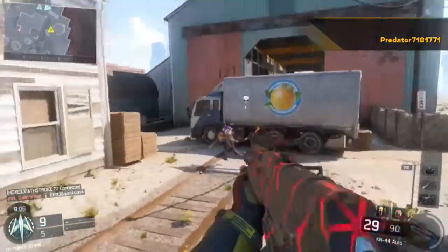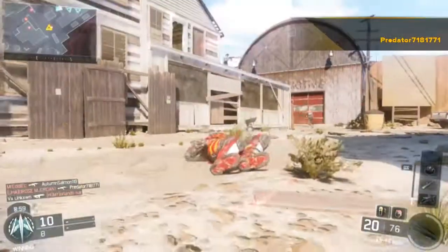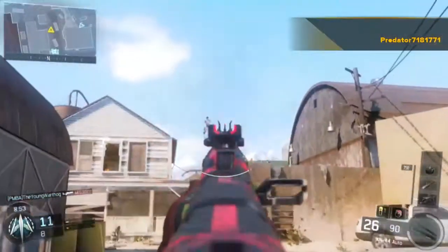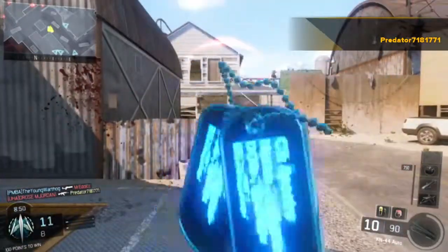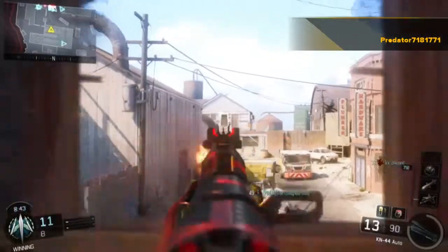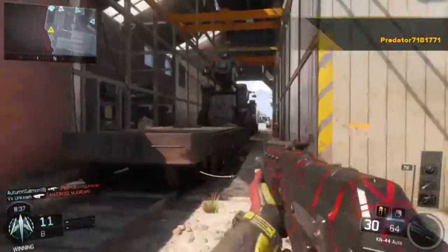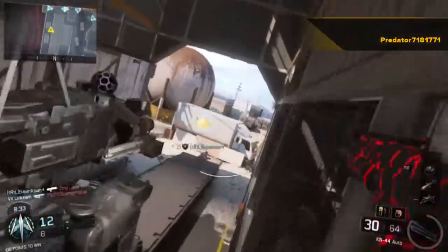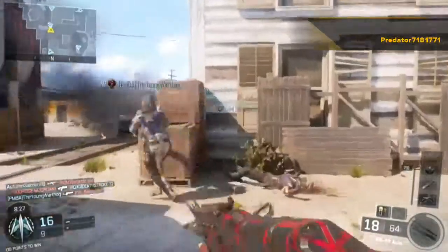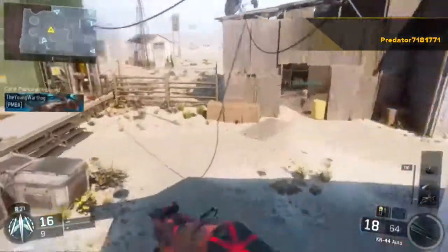Okay, number three: the KN-44. Honestly, I love this gun. It's really good when I need to rank up. Like, if I just prestiged and had nothing unlocked, the KN-44 will make my day a lot easier. It's the go-to gun to use — nothing special but nothing terrible either. If I want to just play without doing any challenges, I'll just play with the KN-44. I did get this gun gold and it was pretty fun.